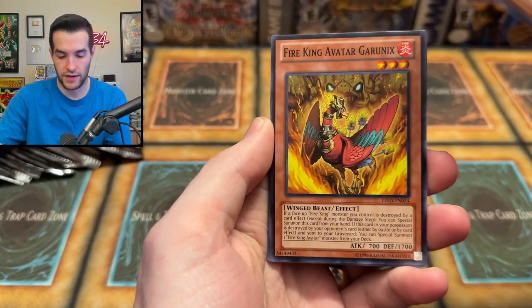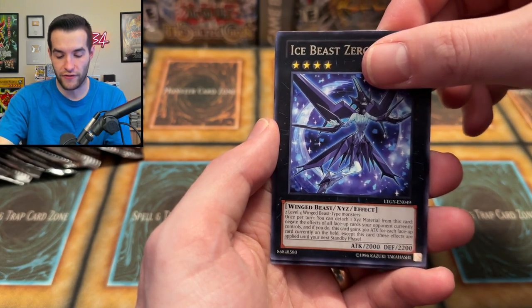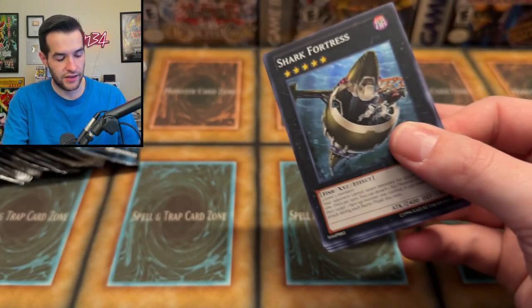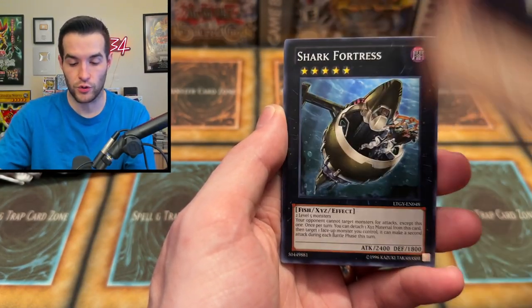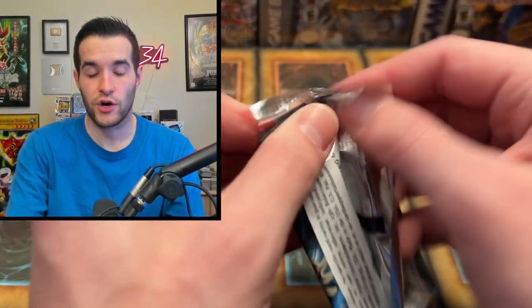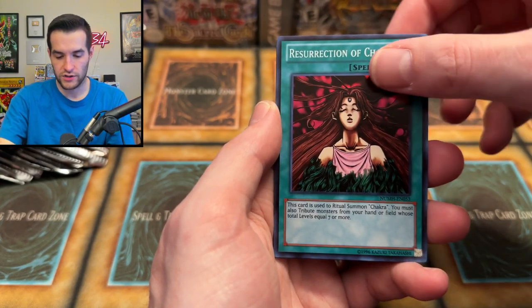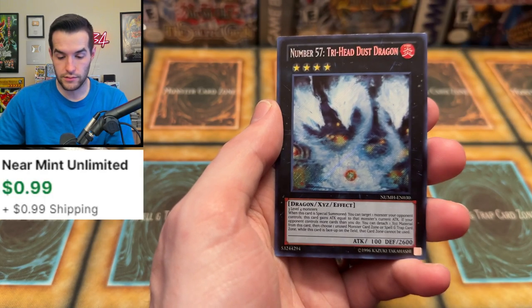We have Battle Boxer Glassjaw, Garanix, Spellbook of Miracles, Counterpunch, Panther Shark, Iced Beast, Zephrofine, and Battle Boxer Switch Hitter. He's hitting, he's switching. We need another Tachyon, and we need it in Ultimate Rare or Ghost Rare — either one, I'm going to be hyped. I know we need the Ghost Rare for that Unlimited. I'm collecting all the Ultras, Ultis, and Ghosts for the cover cards in First Ed and Unlimited. Butterfly Protection, Photon Lizard, and Number 57 Tri-Head Dust Dragon — that is a lot of words.